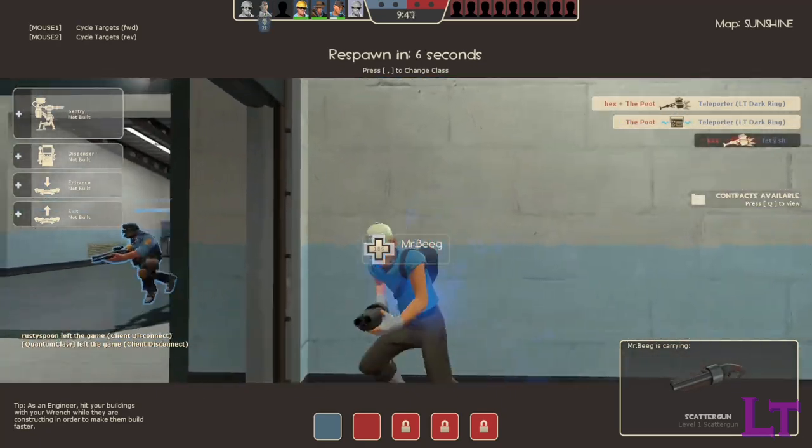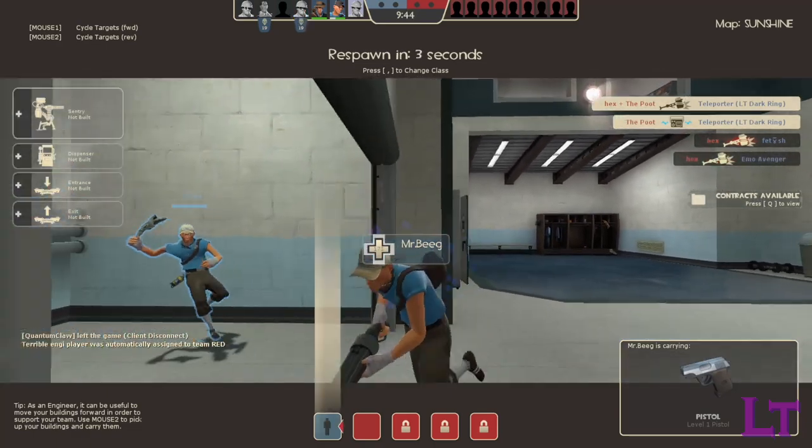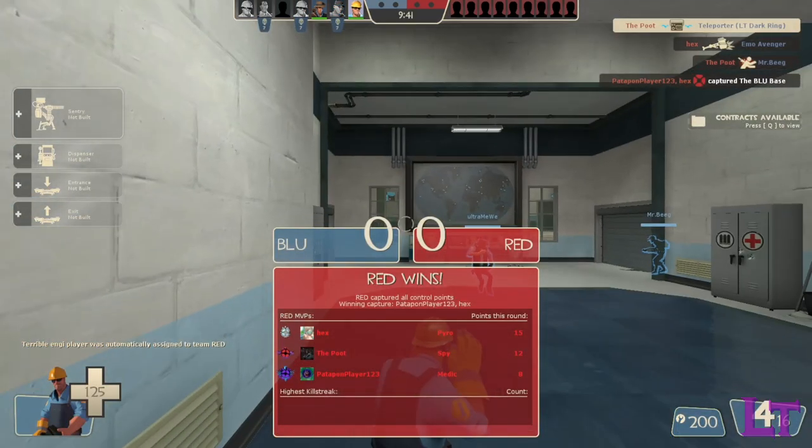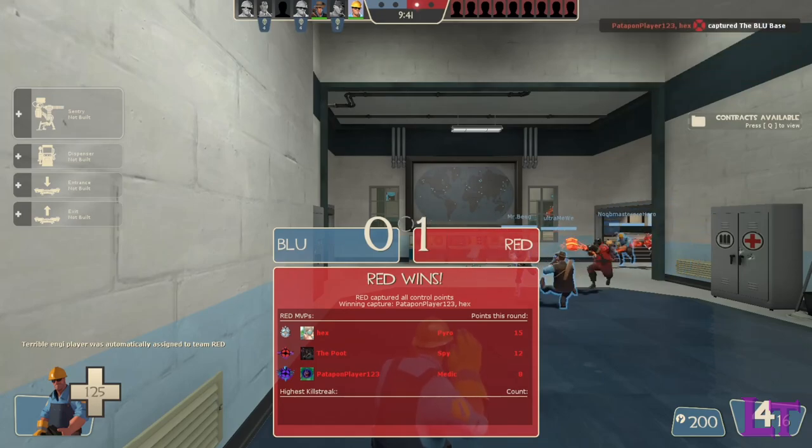The shotgun is best used as a defense tool, either to defend your buildings from danger, finish off low-health enemies after an encounter, or, if you have social and trust issues, spy check your teammates.